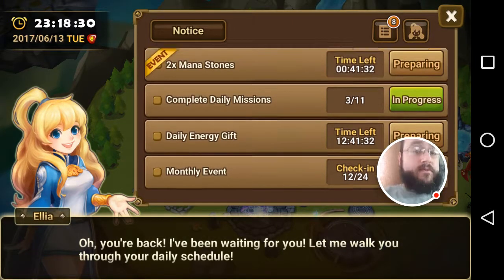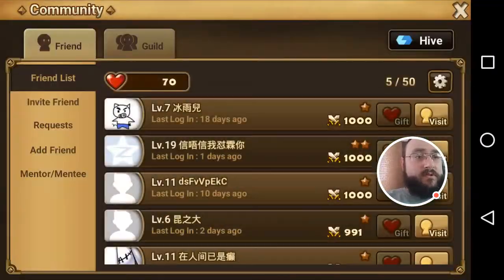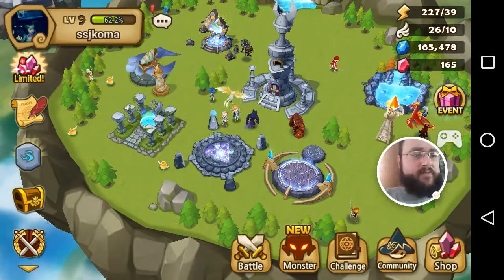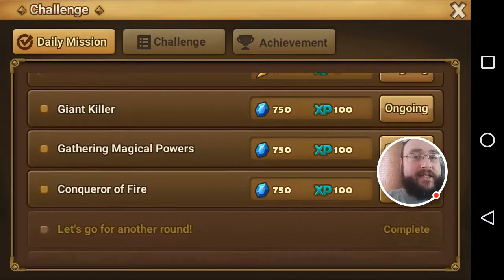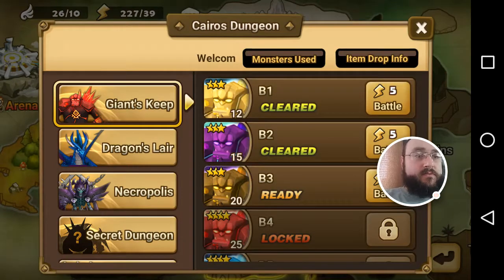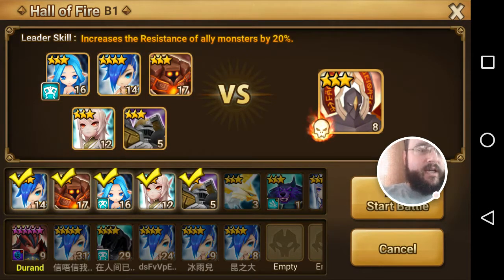It's two-time mana stones right now. We do have daily missions — Rune Maintenance, Stuff Your Friendship, Head to Head, Giant Killer, Gathering Magical Powers, and Conquer a Fire. So let's go into the Hall of Fire — we'll get that one completed right quick, and that is probably where we're going to end the episode.